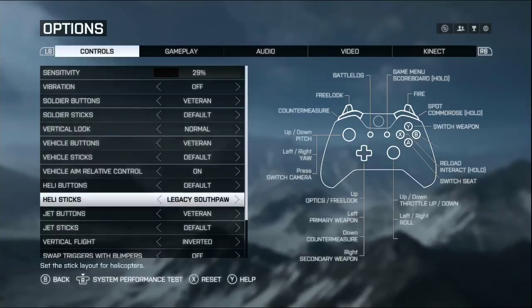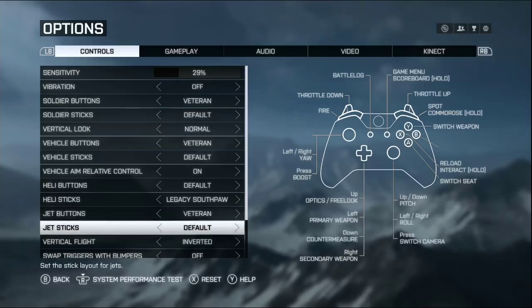The button layout I use is veteran buttons, which changes the throttle. The default throttle is on the stick, which is confusing and I wouldn't want to use that. This is also just the way it was in BF3 to some degree, so that's my preference. With all of these different things, you can do it based on preference.